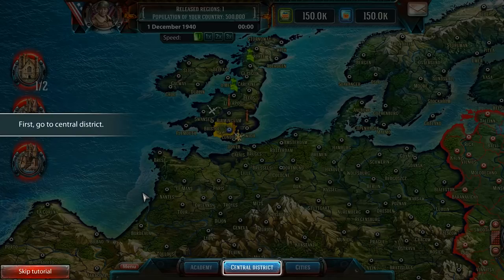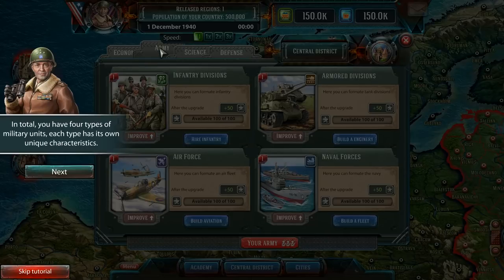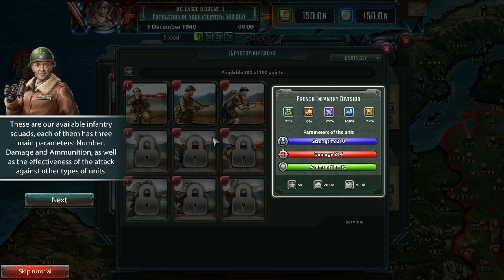Okay, going to Central District. Under the Army tab, there are four types of military units, and each type has its own unique characteristics. That's Form 1 Infantry Squad — it looks like we'll be able to improve them as well at some point. We have number, damage, and ammunition, as well as the effectiveness of the attack against other types of units. On the right-hand side, there are five little icons — I'm guessing that's their effectiveness against particular unit types. So, not very effective against tanks is what I'm gathering from that.